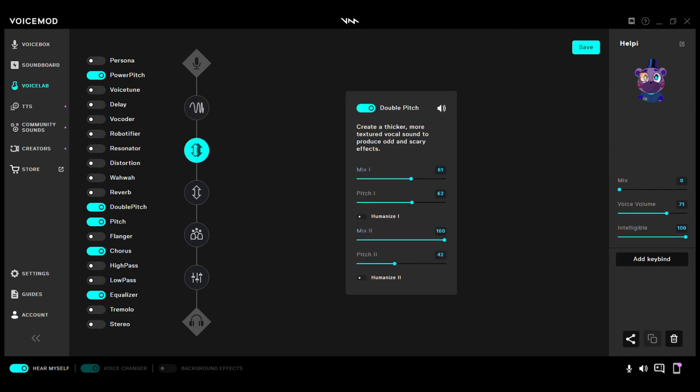The next effect: Double Pitch. Mix 1: 61. Pitch 1: 62. Humanize 1: Up. Mix 2: 100. Pitch 2: 42. Humanize 2: Up.